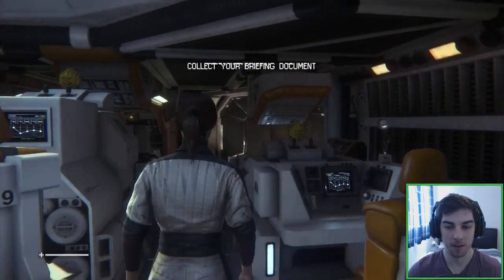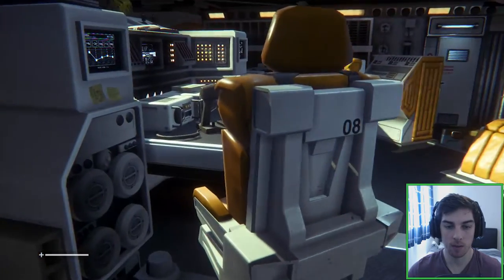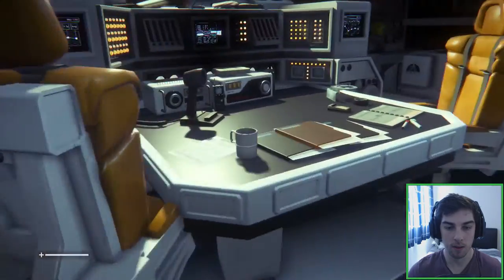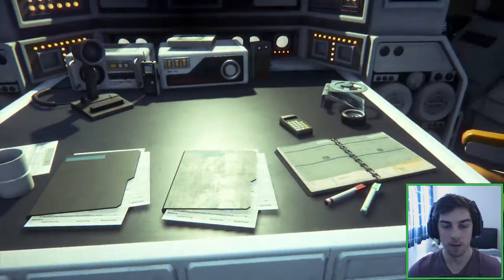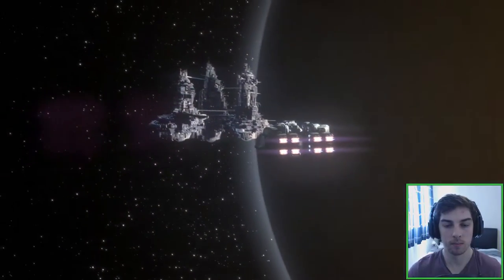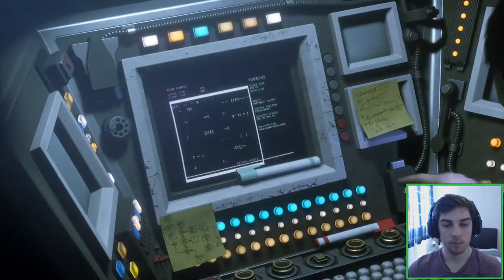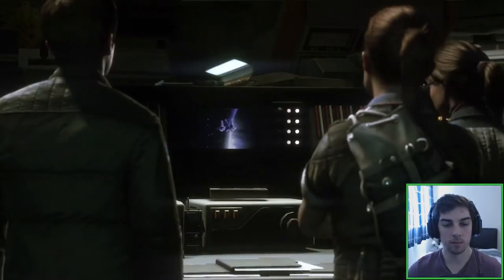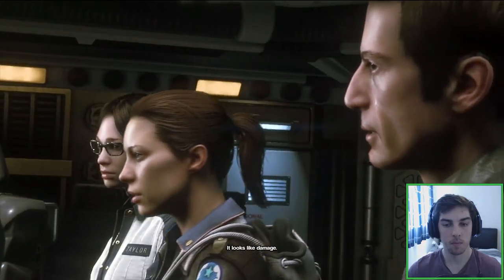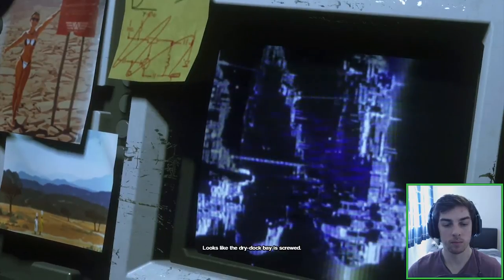We've got a seat to go to — which one, where do we sit? Near the front? Here we go. Can we see it? Switch to monitors. Sevastopol Station. Is that damage? Looks like damage. Punch up 74, tight angle. Looks like the dry dock bay is screwed — I can't bring the Torrens into that.